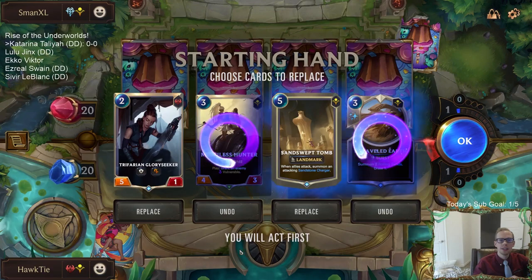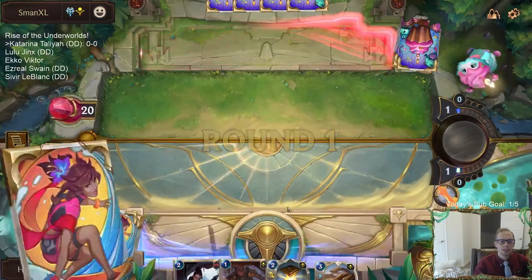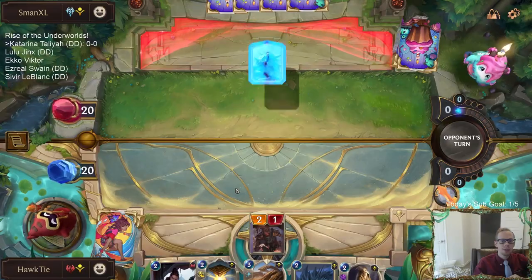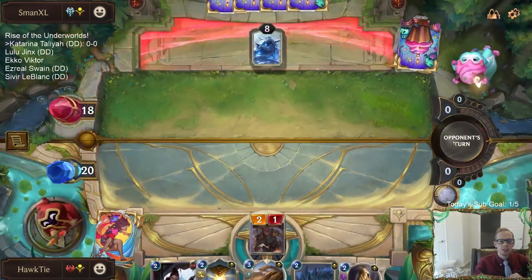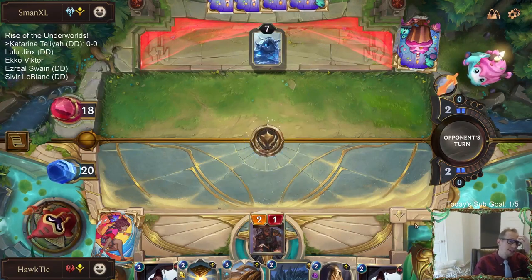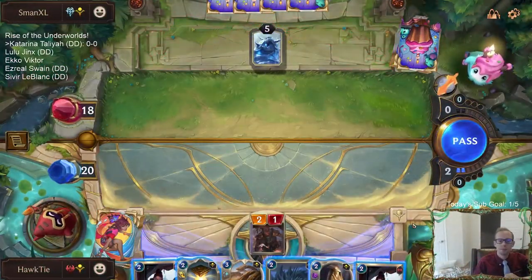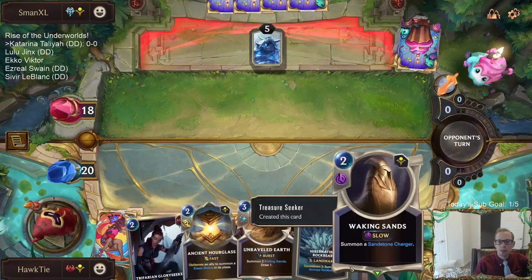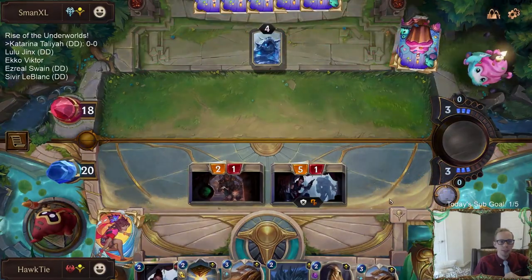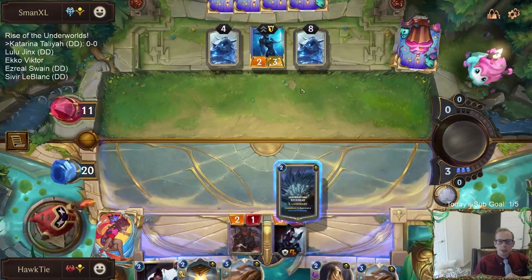We can probably find a Sandswept Tomb for later. Alright, this looks just fine. So Glory Seeker — we want to be able to kill a Lissandra with Glory Seeker, because they do play Ice Shard and everything like that. We have one Desert Naturalist that we want to find hopefully. We have the Unraveled Earth, Awakening Sands thing that builds your own Glory Seeker, and we got another Glory Seeker. I hope they don't have Ice Shard. I should have played that first while I was attacking.